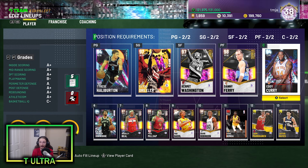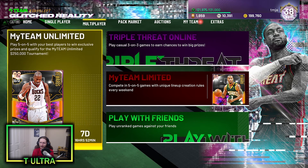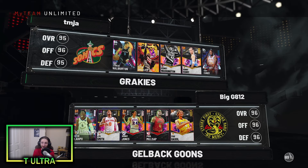Now that we looked at this card, I think we're ready to get into a game of MyTeam Unlimited. This is the lineup that we're going to be rocking with, along with diamond Eddie Curry. Make sure to drop a like on the video. Here's our matchup — he is quite a grinder. He even has that dark matter J.R. Smith, so this should be interesting. This is the first time I've ever played against that J.R. Smith.